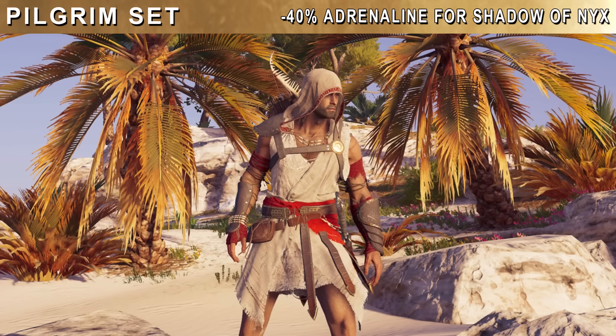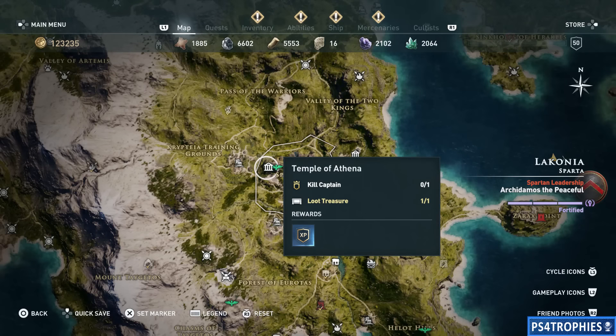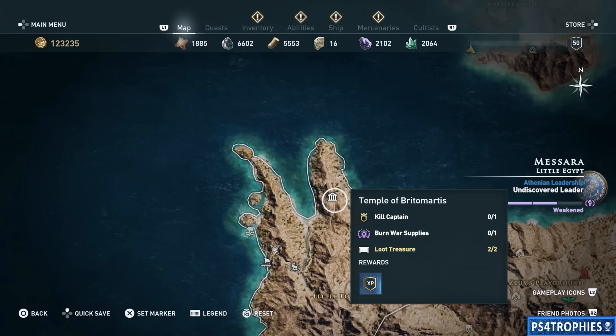Next is the Pilgrim set. For this we need to loot five specific treasure chests around the world — they're all in temples. Starting off with the Acropolis of Argos in Argolis, then the Temple of Athena in Laconia and Sparta, then way up north the Temple of the Golden Bowed Goddess in Malis. There's also one in Attica at the Eleusinian Telesterion, and then the Temple of Britomartis in Messara. Just go to those locations, find the treasure chest, and you'll get that set.